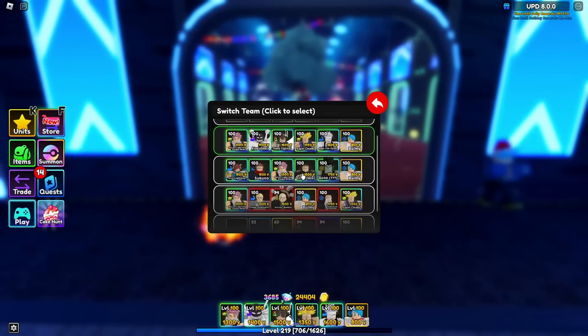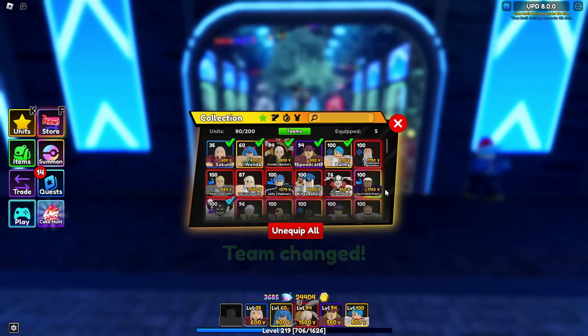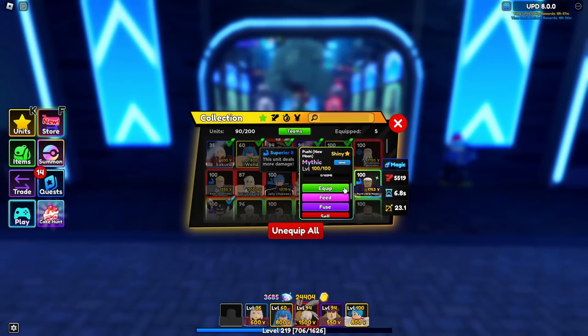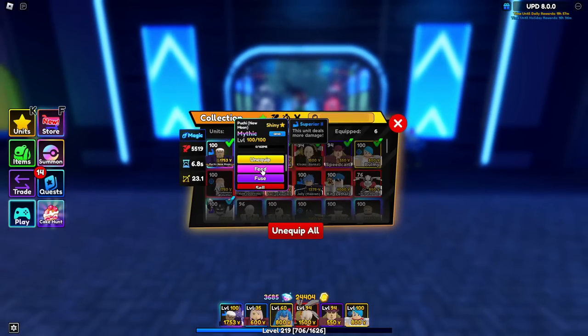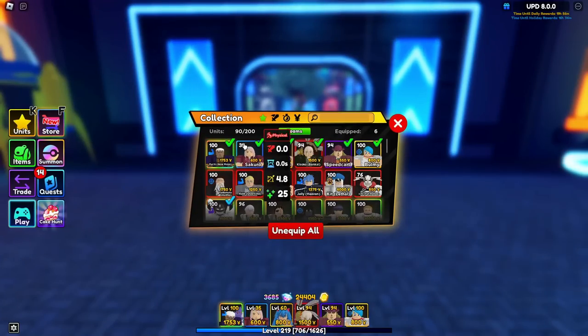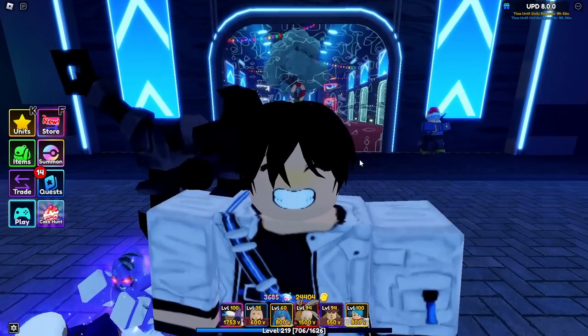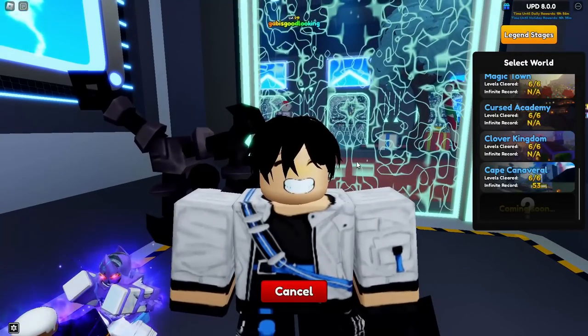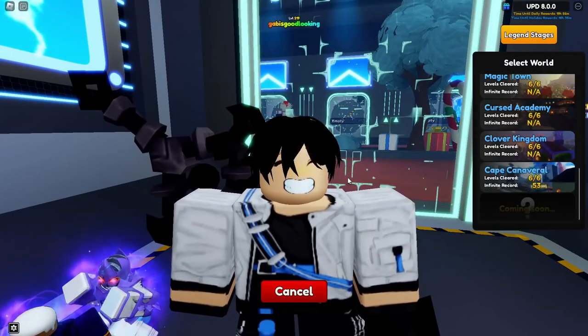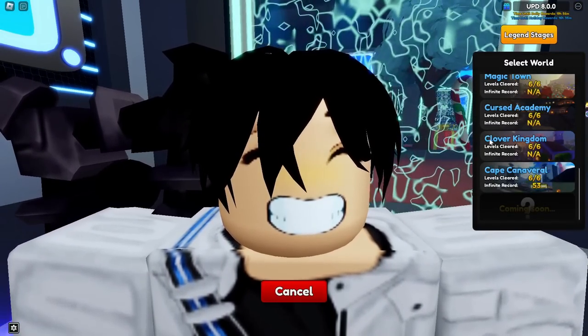So let's go ahead and showcase you guys this very new Poochie New Moon unit. He is Shiny, which is pretty pog. I got him Shiny, so I'm quite lucky. He is a magic type unit and he is a brand new unit in this Update 8. Let's go ahead and showcase this brand new Shiny Evolved Poochie, Shiny E-Moon, pretty pog, in this brand new Update 8.